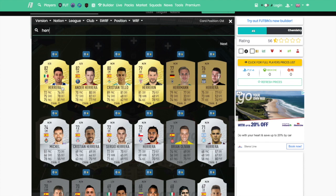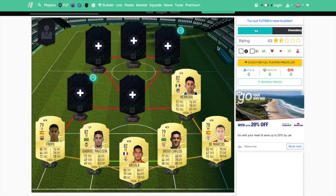At right centre-mid, we are going to throw in Herrera, the Mexican. The main reason for this is he's a very all-round card with all stats in the 70s. I feel like he could be very overpowered in FIFA this year, so I do recommend throwing him in your midfield.